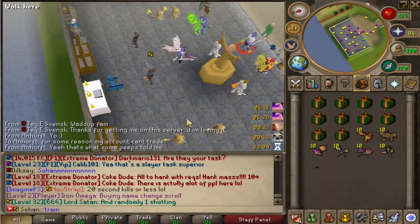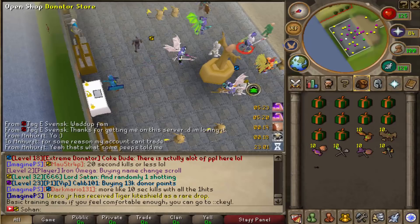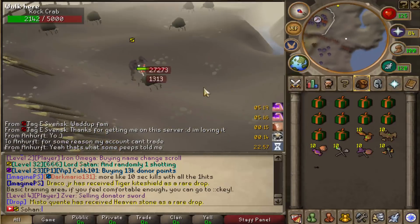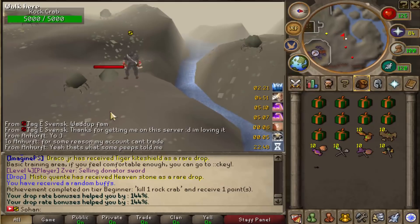I'm basically going to do a quick beginner's/starter guide. To begin, you're going to want to go to ::train, which is basically like rock crabs and similar monsters. You can start leveling up all your basic melee stats, range stats, and magic stats right over here. Just attack these guys — I've got a pretty overpowered weapon, the Ornate Katana, which is the best weapon in the game. You will start off with a decent weapon, so just use that to kill them.